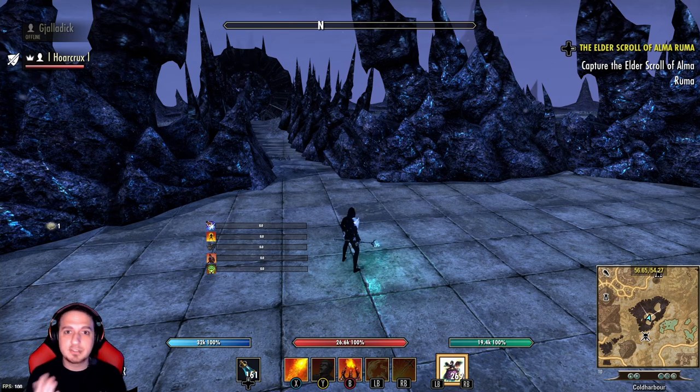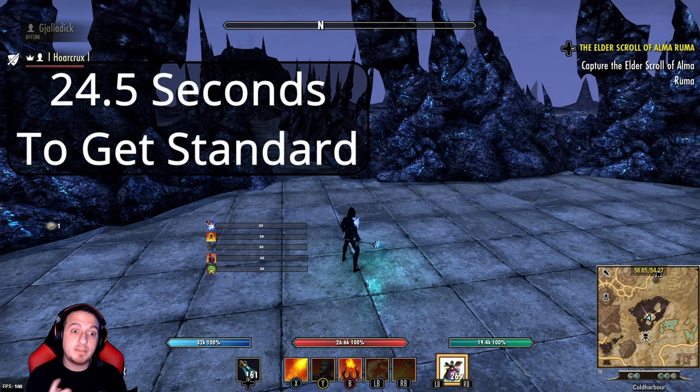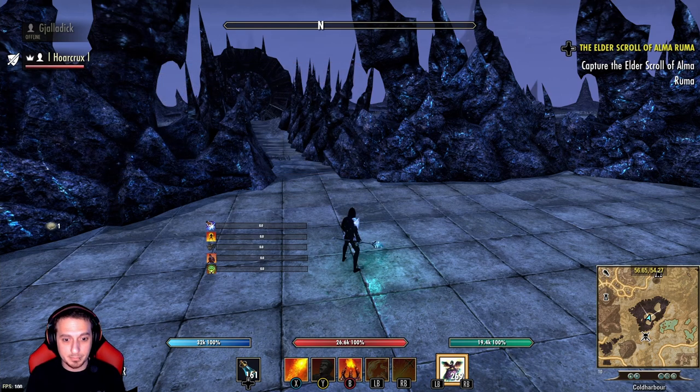With all the introductions out of the way, how do we actually do this? I'm just gonna toss some math out there real quick. The shifting standard lasts for 26 seconds. You guys saw in the clip — we get our ult back every 24.5 seconds, so therefore you have 100% uptime. One of the sets I was running was Elfbane, I'm gonna discuss that here in just a second to increase the duration of that. We didn't need Elfbane apparently, so that's pretty cool.